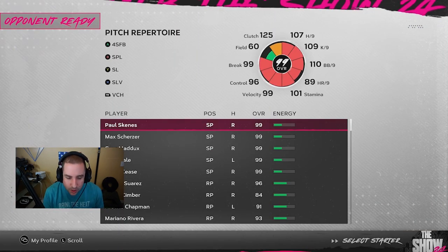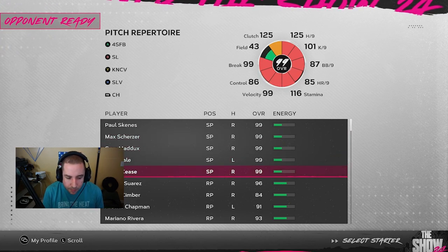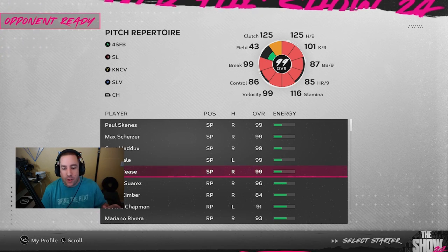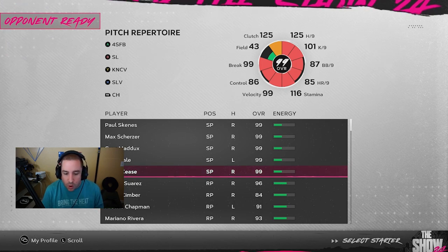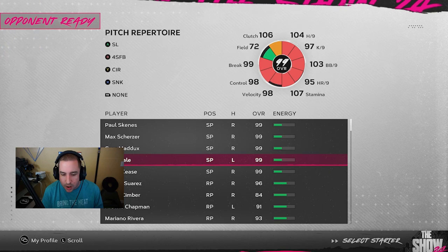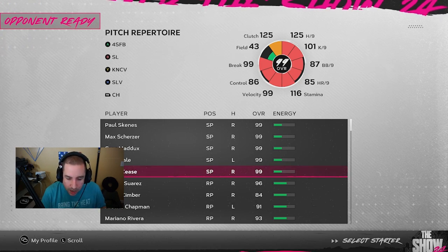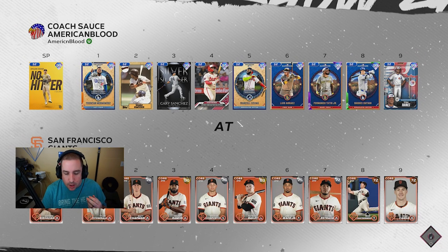We're full of tips in these conquest maps. When it comes to selecting your starting pitcher, select your number five starting pitcher every single time — that way you will face their worst starting pitcher every single time. So if you don't want to face Shohei Ohtani facing the Dodgers, you pick the number five starter and you'll face their number five starter. In this case it's Hayden Birdsong, 72 overall — we should have no trouble. I'll see you guys after the game.